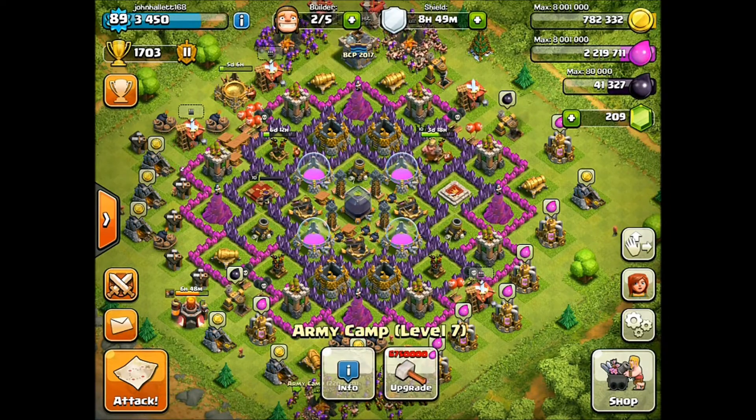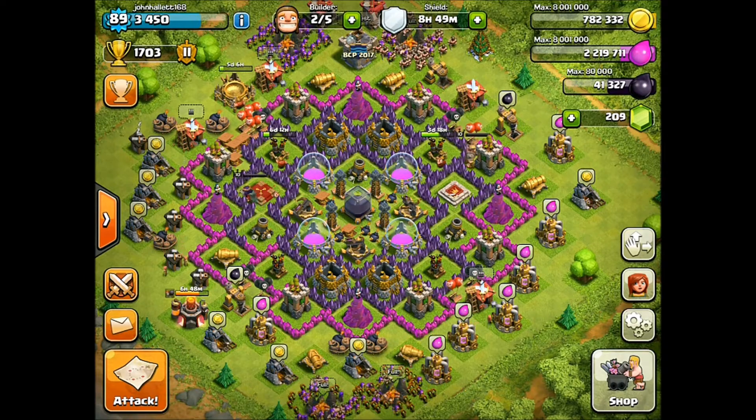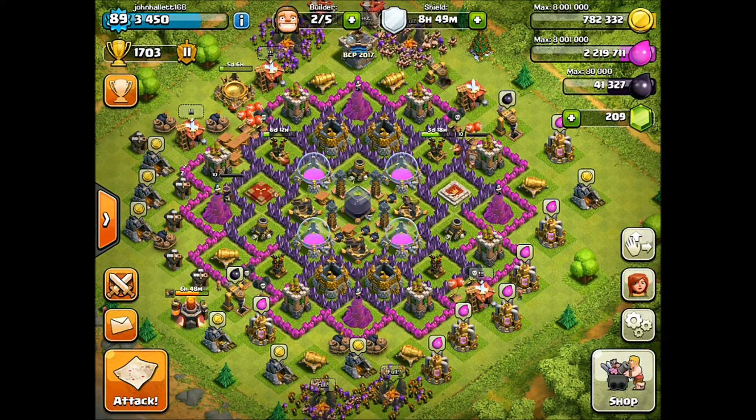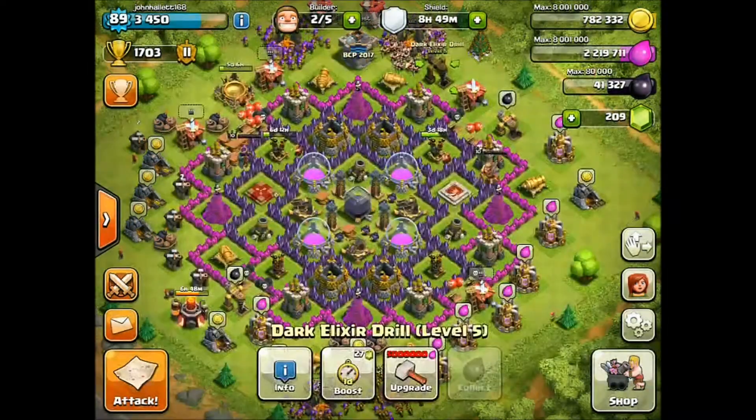The camps cost a lot. So at the same time as we upgrade the Wall Breaker, we'll be going for the Dark Elixir Drill level 2. That'll be good — maxing out the Dark Elixir Drill. They only have one more level, which is going to be cool.